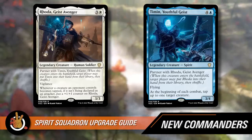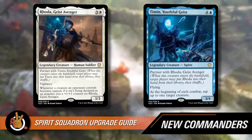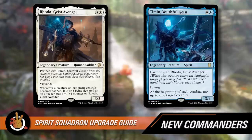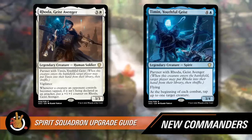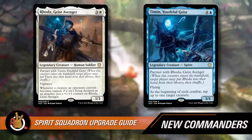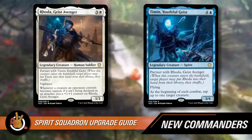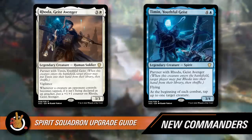If you make this the lead singer, you have Timin, Youthful Geist — four and a blue, a three-four legendary creature spirit. This one's a spirit, the other isn't. It partners with Rhoda, has flying, and at the beginning of each combat, tap up to one target creature. That's pretty darn good. So this is a four-mana commander into a five-mana commander. You play Rhoda, play Timin, and in each combat — including your own — you get to tap down a creature.